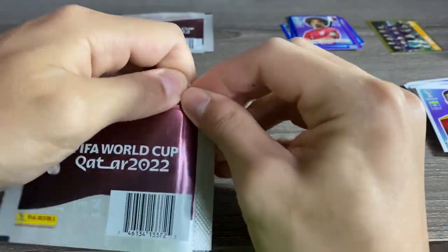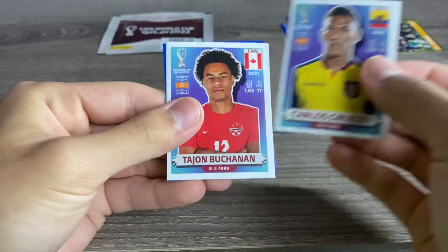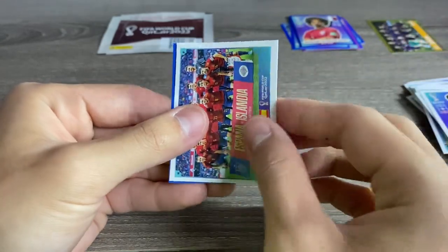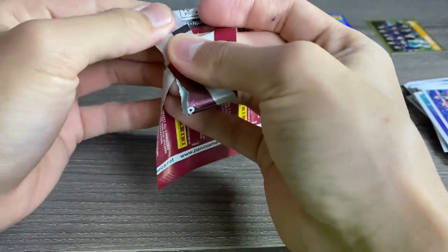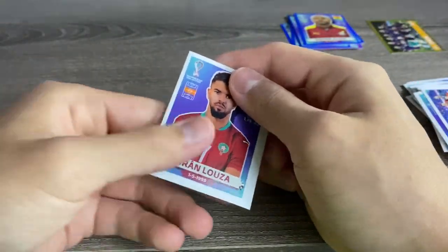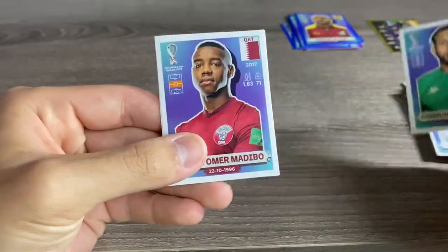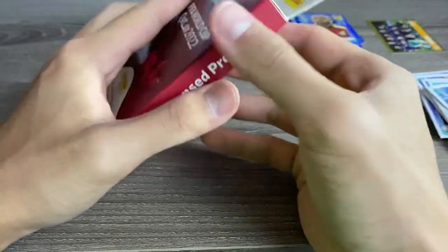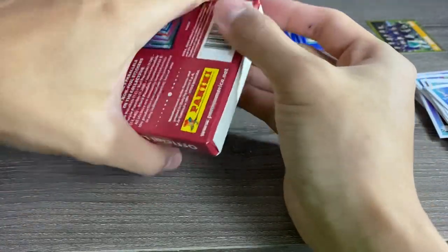Alright, two packs left — halfway done with this four-hanger box opening. We have a blue in this one: Caruso, Buchanan, Buno, Spain, and Andre Ayu blue for Ghana — I think that's a duplicate I already have. If you guys have 25 or even 50 blues from opening boxes or random packs, feel free to let me know — I'll be trading white stickers for blue stickers.